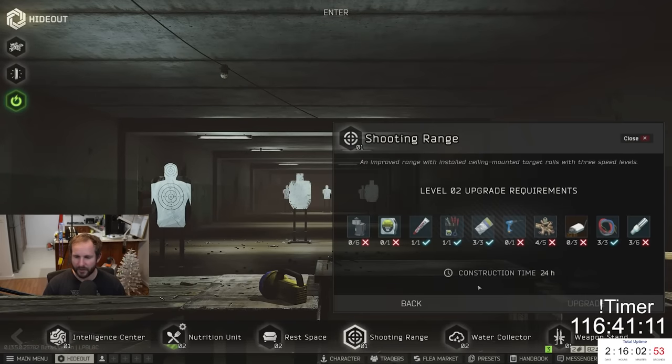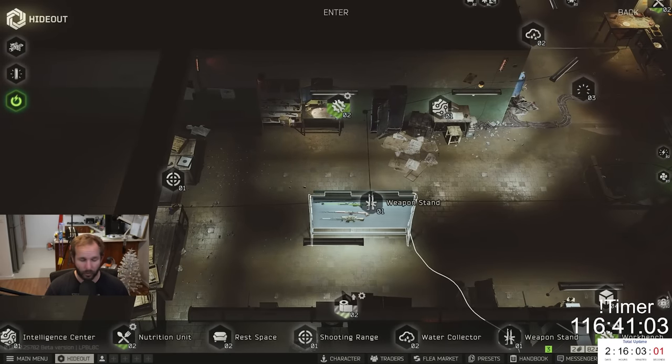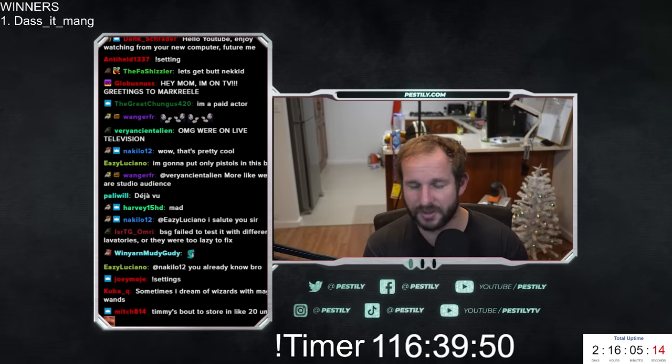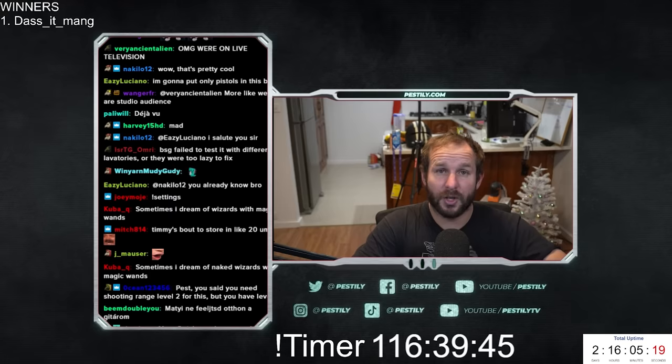Make sure you get your shooting range upgraded to Level 2 as early as possible because you're going to need a few levels on that. I believe you're going to need shooting range Level 3 to have Level 3 on the weapon stand. But that's pretty much everything you need to know. Hopefully you enjoyed this very short but sweet video — it's definitely fun with some of the new content. Make sure you like and subscribe.